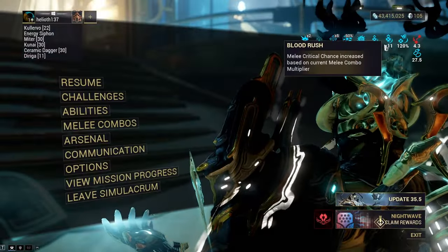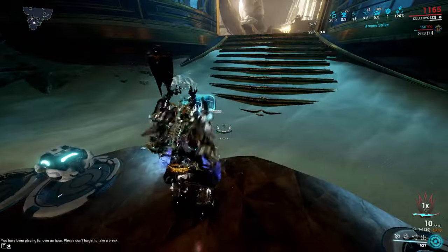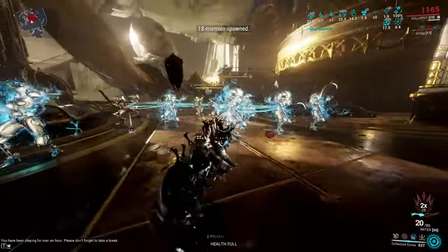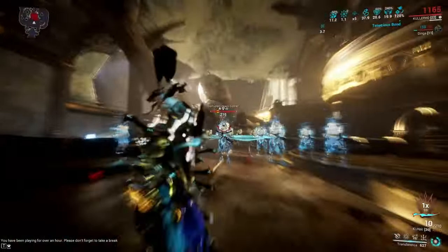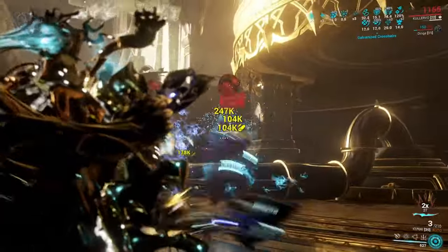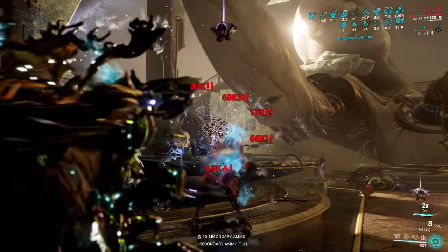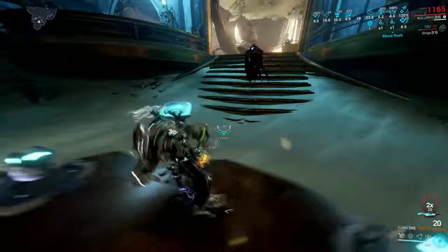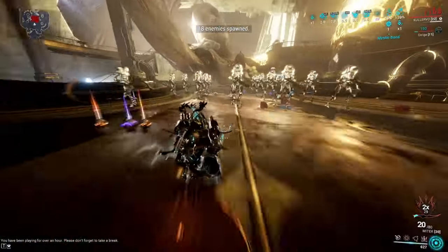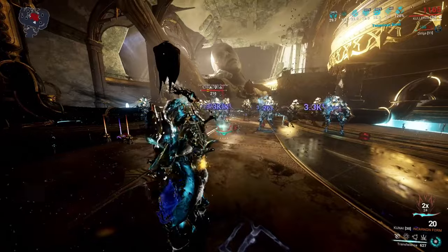Now we have some combo multiplier. We're going to swap to Kunai and get Secondary Outburst. Strip armor. And that wasn't even in Karnon mode — that was just normal mode with Secondary Outburst. Already tier 5 crits, double exclamation marks. Secondary Outburst just faded, but no problem — we'll just get it back up again. And kaboom.